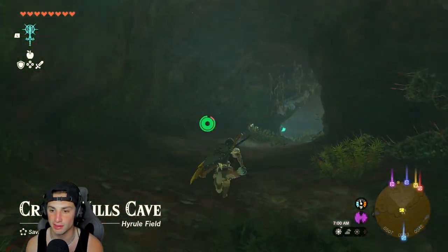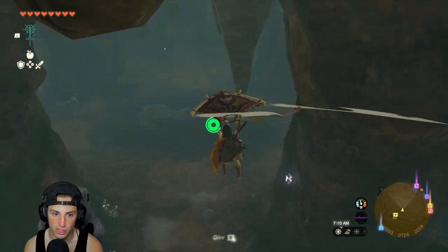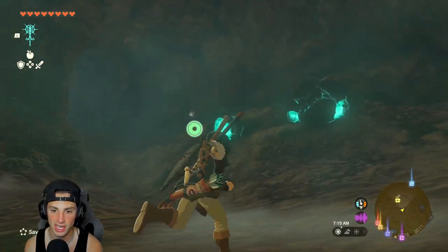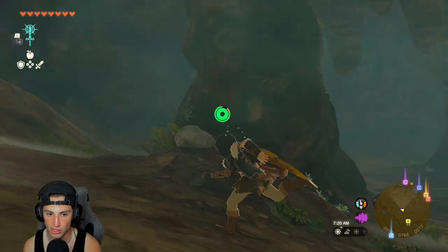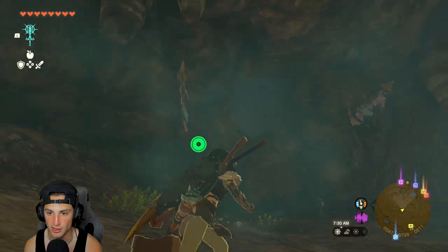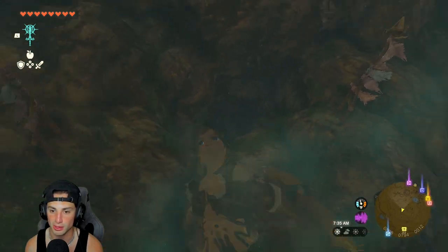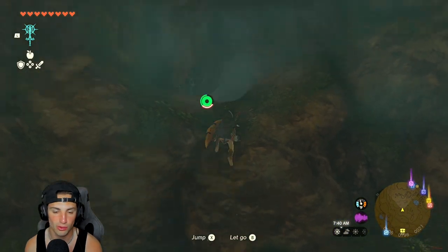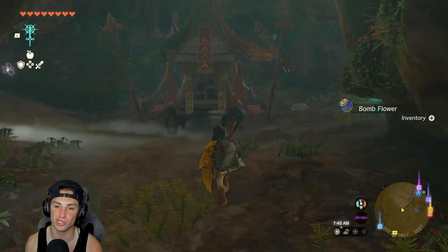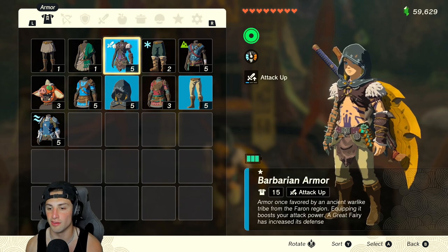We make our way over to the Krennan Hill Cave marked on my map. As you make your way in, go straight to the middle. There's a Stone Talus here which is kind of annoying, but what you want to do is look for these little banners — in all the caves these armors are in, the banners are going to lead the way. There are rocks you'll want to blow up; hit them with a stone axe, stone sword, or just shoot a bomb arrow. Walk right in, there are a few bonfires, and inside a little shrine is a chest.